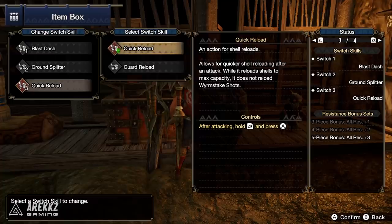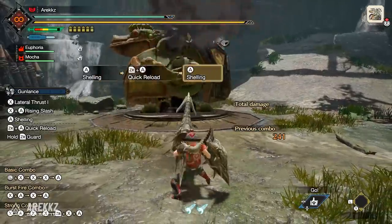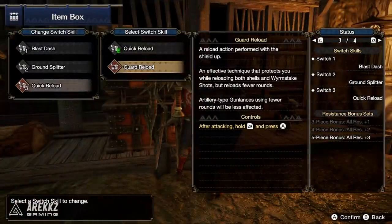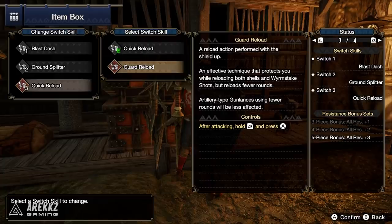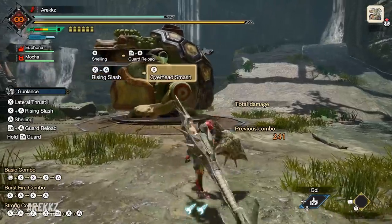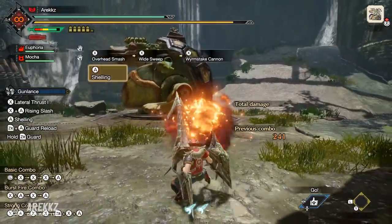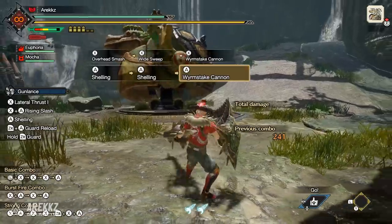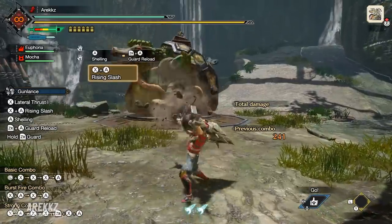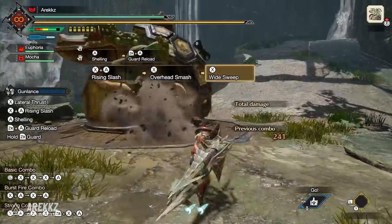For your third slot, you either have Quick Reload — the ability to reload whilst attacking or shelling, good for quickly reloading shells and part of the normal combo. Alternatively, you can swap to Guard Reload, performed the same way off the back of an attack. The difference is Guard Reload also reloads your Wyvern Stake, whereas Quick Reload only reloads shells. It is a little bit slower, but if you're playing the Charged Shelling style it can have value, though it does slightly disrupt the normal combo flow.